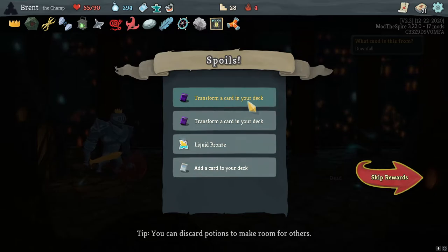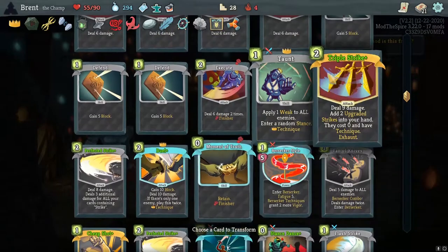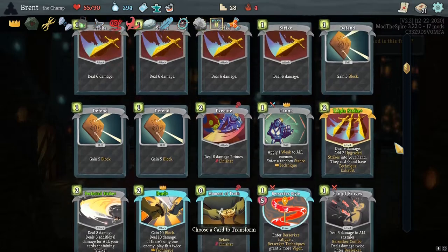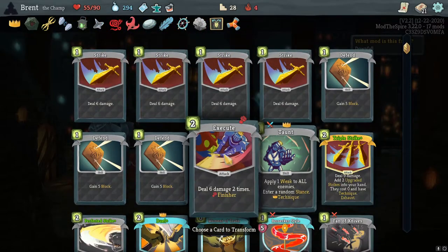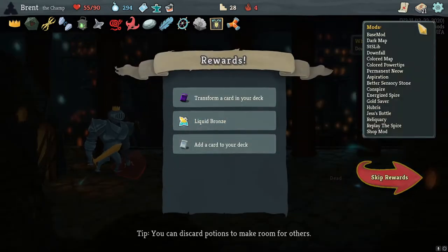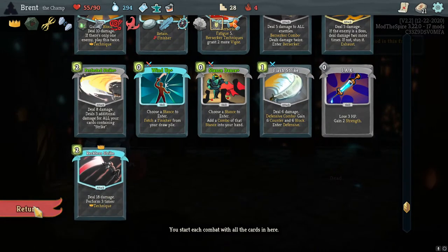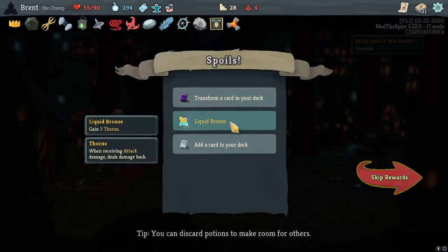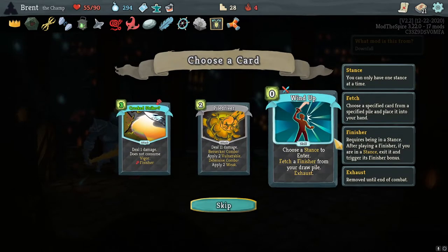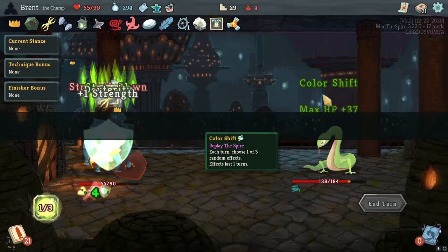One hundred souls. Mutagenic Strength — great relic. Jacks — very good for us. Transform a card in my deck. I don't know what I would transform really. What card's not performing? I think I'll take a Taunt honestly — maybe get something I like more. Reckless Strike — perform on three Techniques. I'll leave the other transform and just get the rest of rewards.